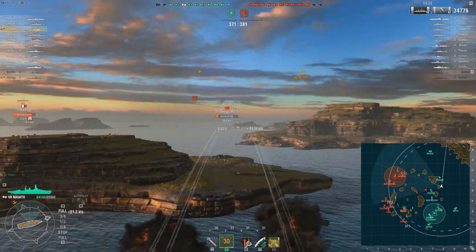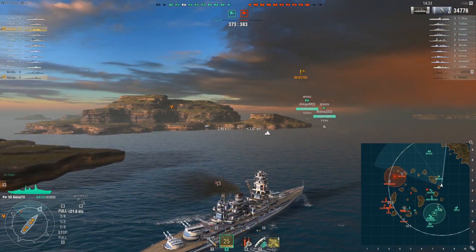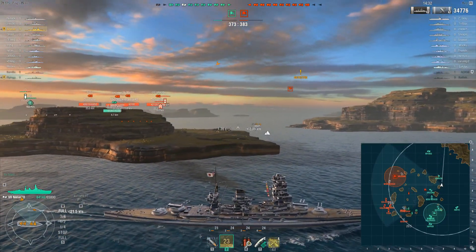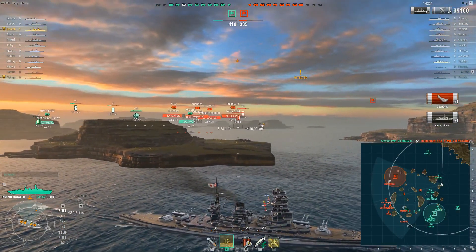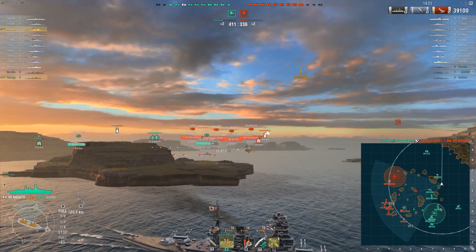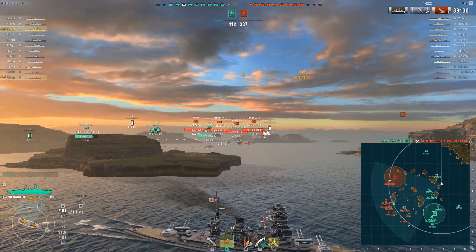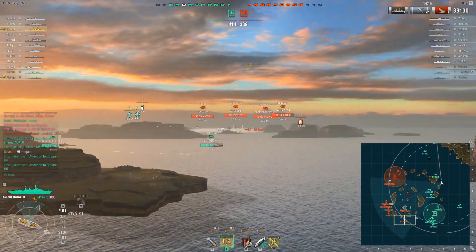We'll see if he can finish him off. You can see the Mogami had the rudder over to starboard. Sevea aptly lofted his shells over the edge of land there. And one more citadel, one more kill — or first kill in this case. 39,100 damage, all Mogami, and pretty much all citadel.